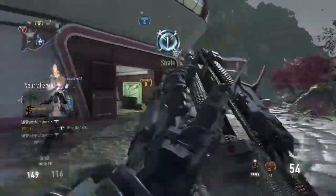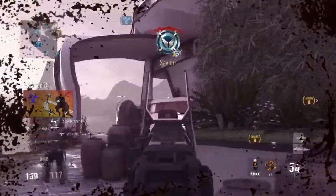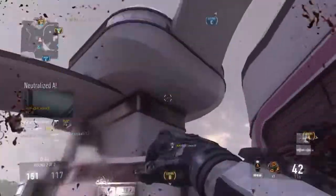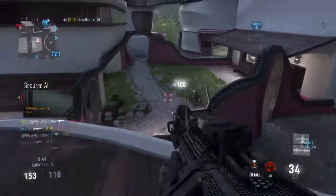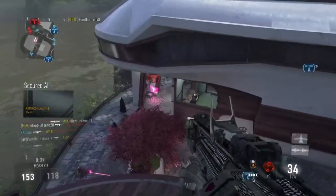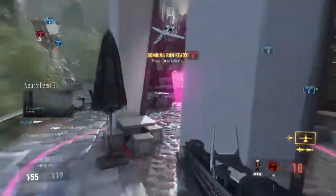Enemy UAV above. Marking care package coordinates. Losing A, we lost Alpha. We're winning — enemy has Alpha. Charlie secure. Enemy has B.